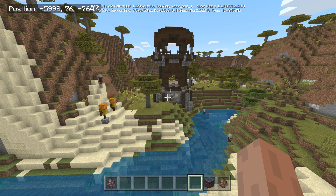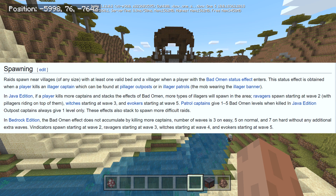From the wiki: raids spawn near villages of any size with at least one valid bed and a villager, when a player with the Bad Omen status effect enters. This effect is obtained when a player kills an illager captain, found at pillager outposts or in pillager patrols. In Java Edition, killing more captains stacks the Bad Omen effect. More types of illagers spawn in the area — ravagers spawn starting at wave 2, with pillagers riding on top starting at wave 3, and evokers starting at wave 5.